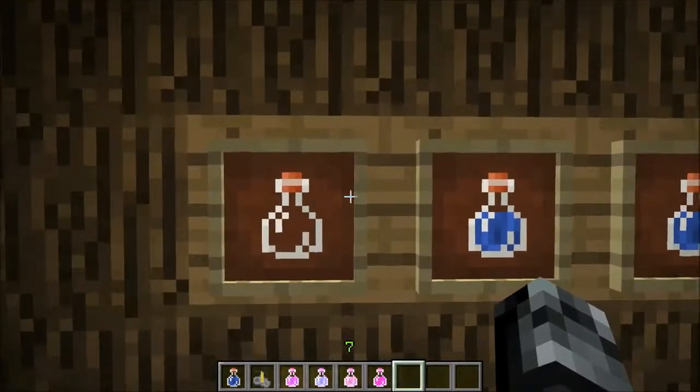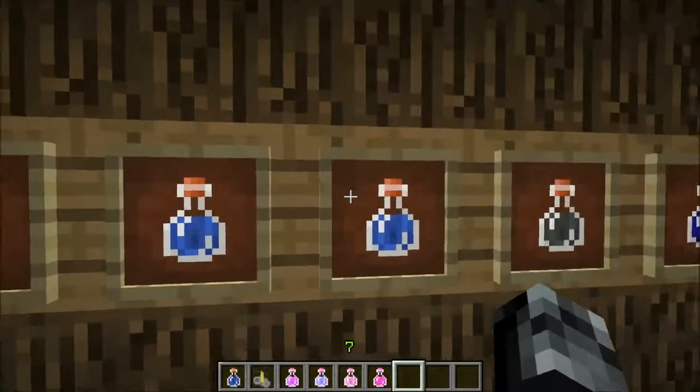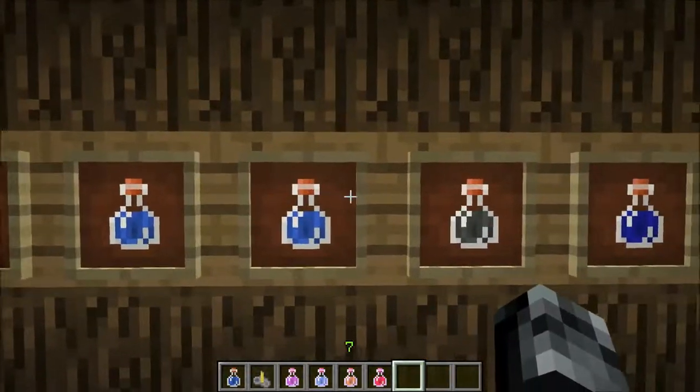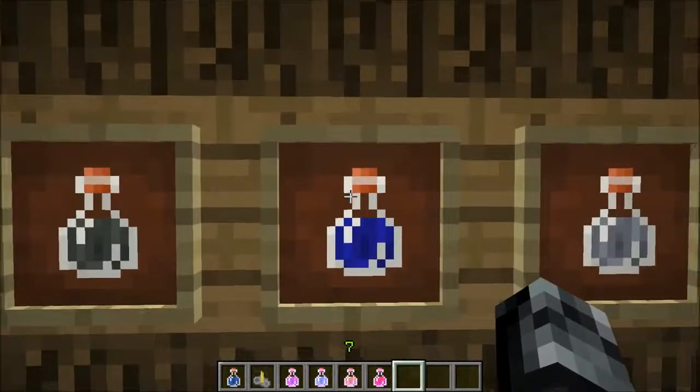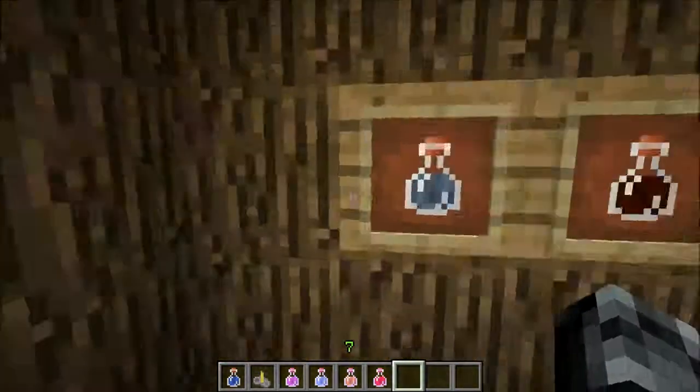Then you have the glass bottle, the awkward potion, the mundane potion, and the thick potion. Then you have the potion of weakness. And these are the two I want to show you — the night vision and the invisibility — which I'll show you at the end, because those two are a little different.